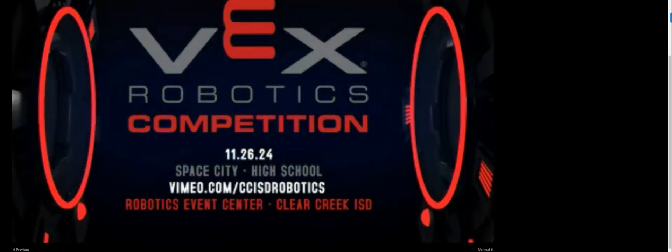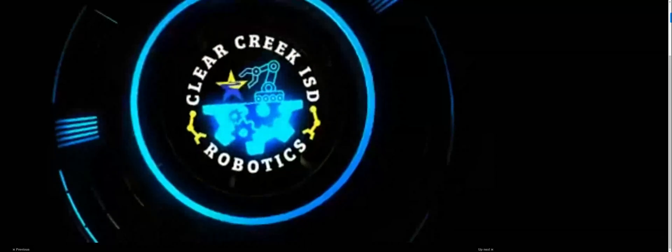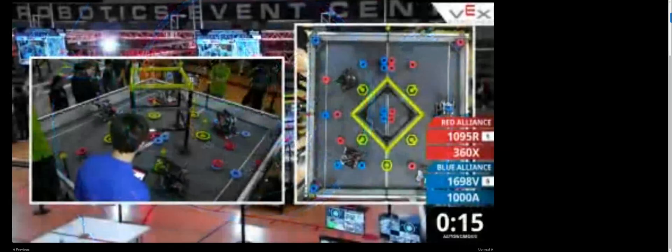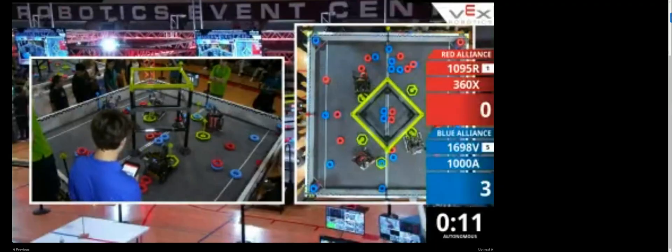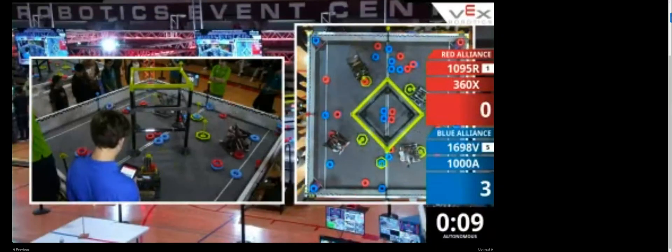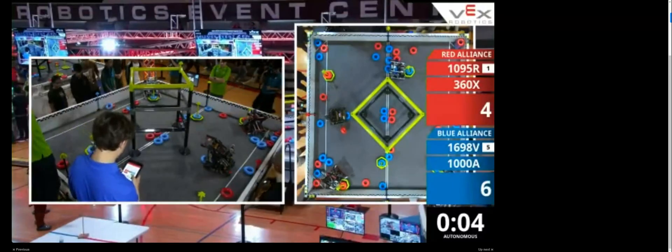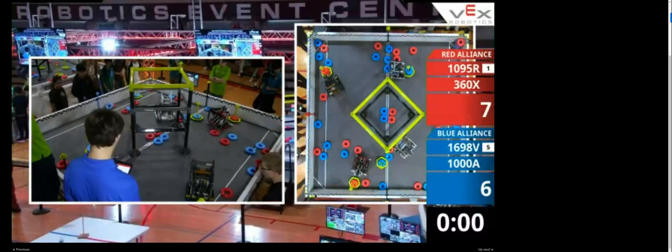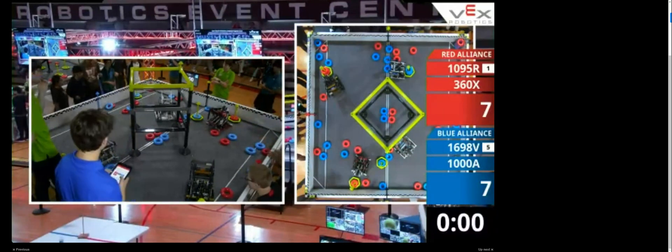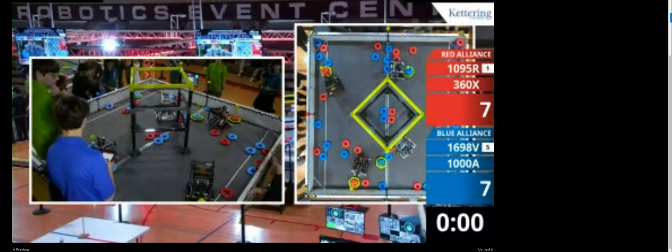Is red lines ready? Is blue lines ready? All right, we're going to start this match in three, two, one, go. As we start, 360X looks like they had a grabber mech for two of those rings — a very interesting design. 1008 Foothill Robotics looks like they're going to get two in auto. 360X and 1095 running backs — a goal rush back did not work there.